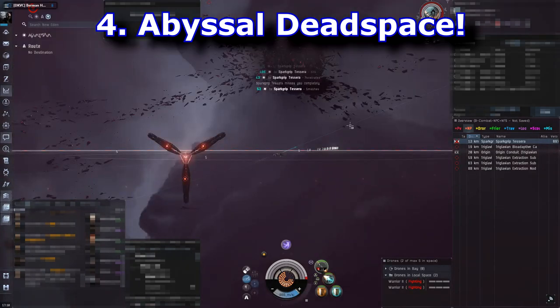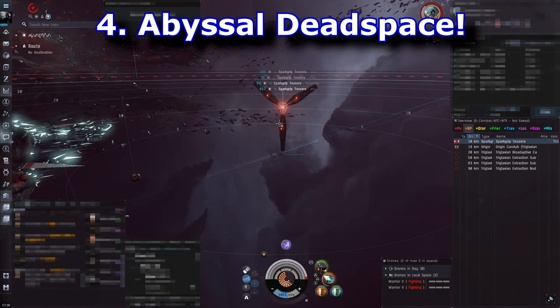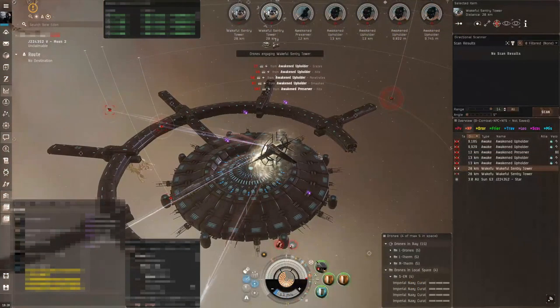Occasionally I'll join corpmates if they want to run duos or trios. This is also a great way to knock out your NPC skilling spree objectives. Sometimes when you're rolling wormholes trying to find content it's just not providing what you want, so the Abyss is a really great way to kill some time, make some ISK, and even teach corpmates how you run it.